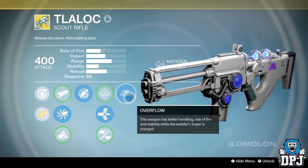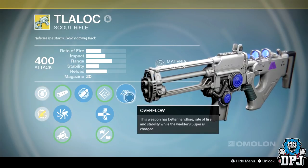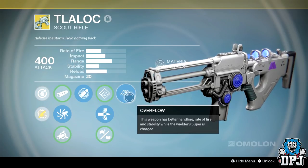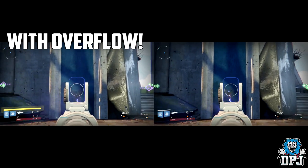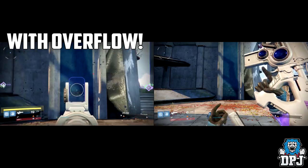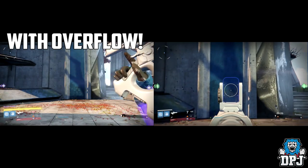This weapon has better handling, rate of fire, and stability while your super is charged. Before using this weapon you would think yeah, for sure this could be great. But when you actually use the weapon and feel it for yourself, you will soon realize it is beyond amazing and deals serious damage in PvP. On screen now you can see the difference between this weapon with and without your super. Keep in mind the damage does not drop when your super is charged — it does the same damage per shot but literally shoots twice as quick, if not quicker.